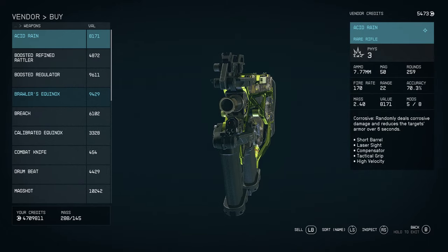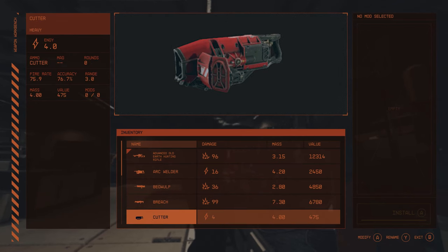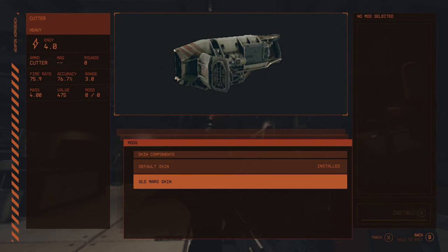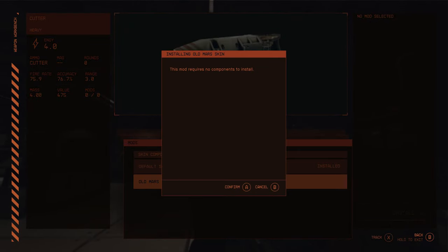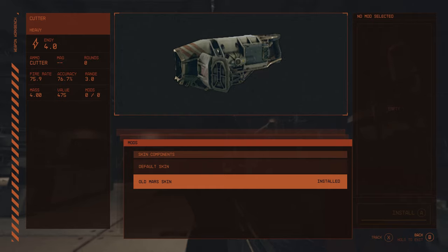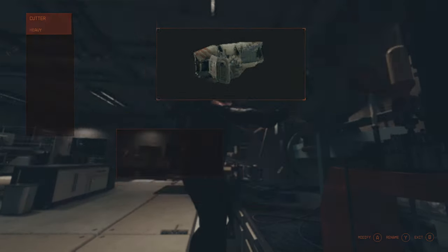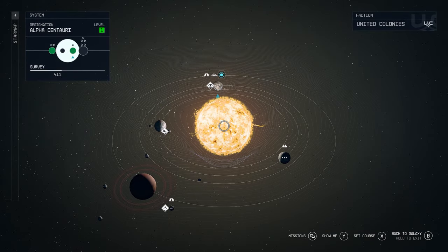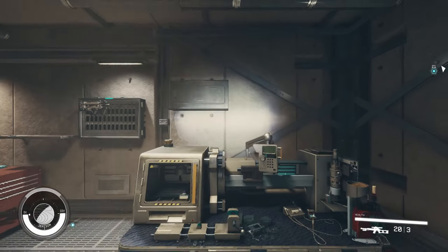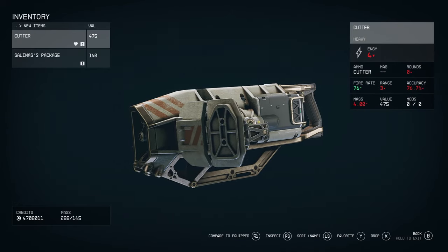Those were all the weapon skins I've found so far in Starfield — but how about you guys? Let me know down in the comments if there are any skins you found that I didn't mention. The skin aspect of Starfield kind of feels a bit incomplete at this point — the functionality is clearly in there, but it seems like Bethesda ran out of time to actually add the skins themselves. While we can't freely add skins to our weapons right now, it's definitely coming soon, and until then we can keep finding these unique weapon skins in the game. It's still pretty early days.